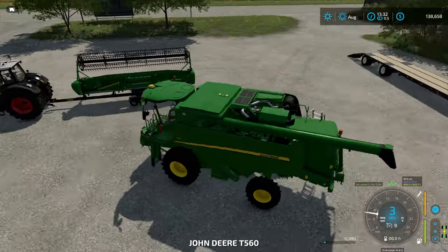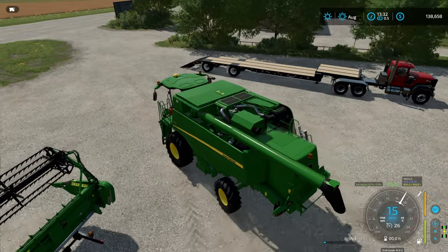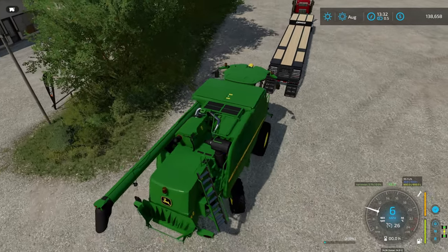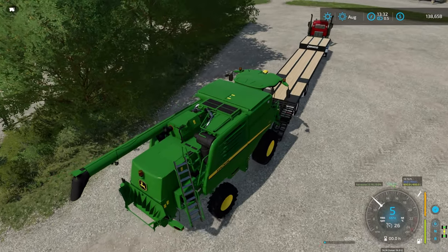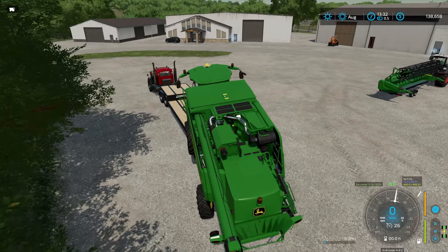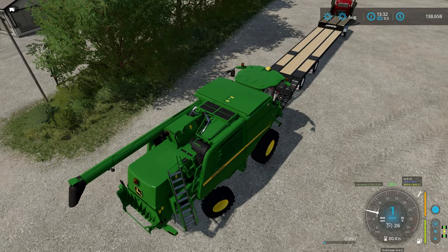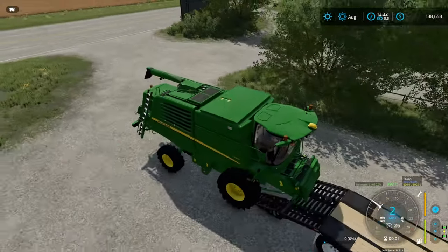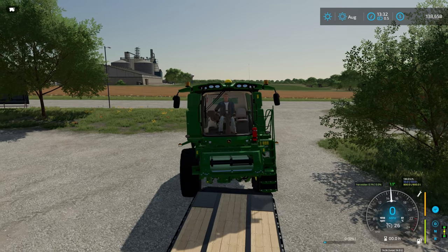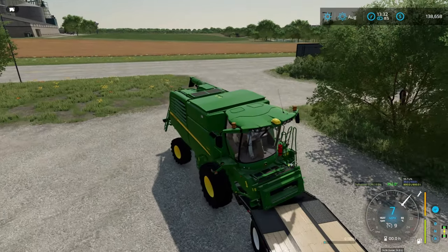We'll get this on the back of the low loader and head off to the farm. It might have been quicker to get a worker to drive the combine down. I've got this trailer because there aren't yet many good flatbeds or low loaders - and this doesn't fit. It's not a brilliant one because they're all quite narrow and don't really fit a combine. This is not the biggest combine in the world either - imagine trying to get an X9 on here! I'm going to give up on that.